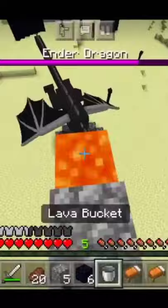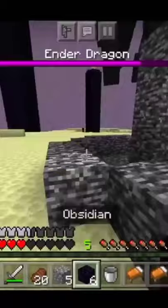Then place lava from the tower, then make a place using obsidian for beds. Explode the beds and it's done.